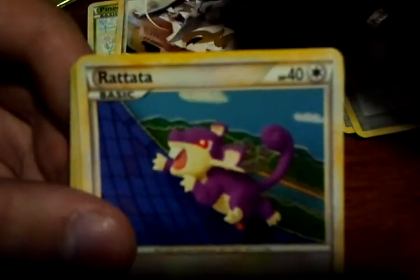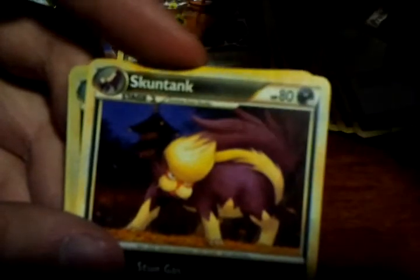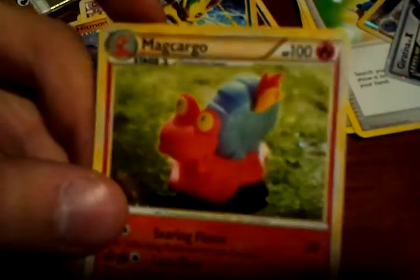HS Undaunted. No light today — I don't know why. I'm in the same setting as always. Alrighty. Phanpy, Mawile, Rattata, Grimer, Hitmonlee, Metal Energy, Energy Exchanger. Oh my god — Skuntank Reverse, Leafeon. And for the rare: Magcargo Holo. Cool.